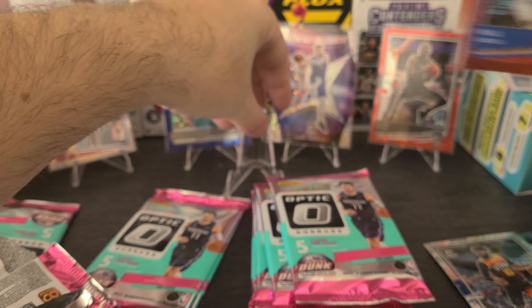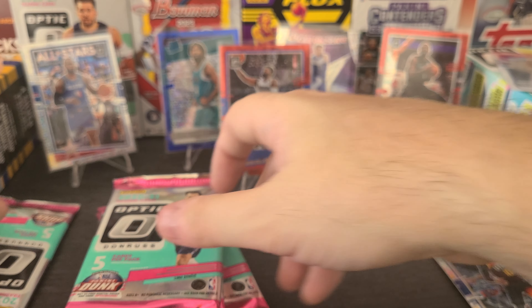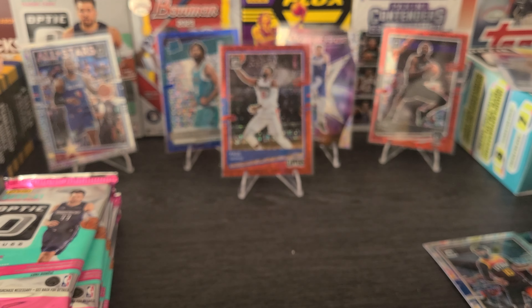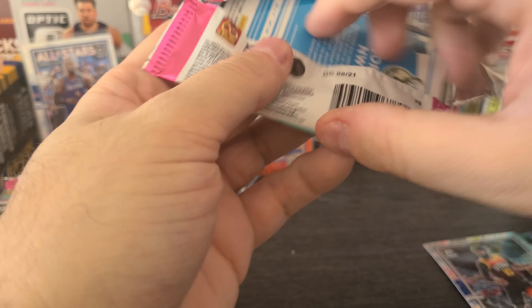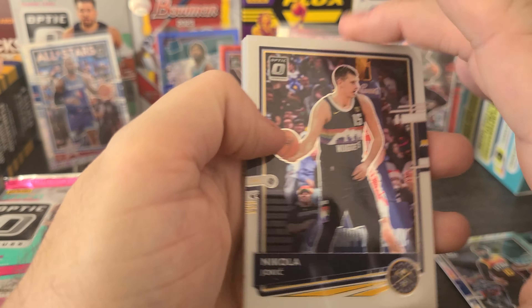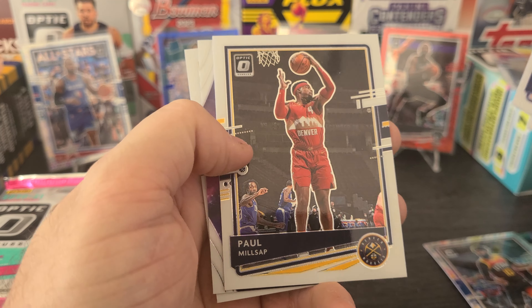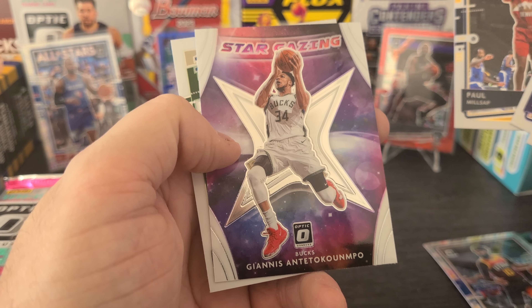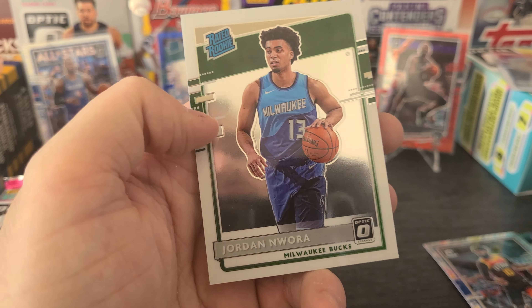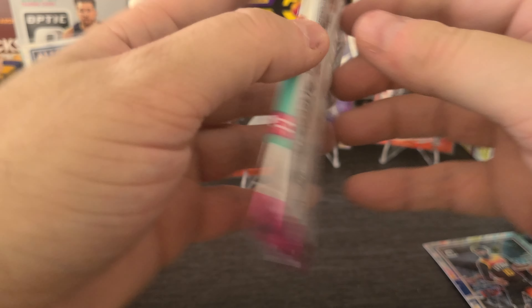We got a couple packs to go here. I'm gonna move some of these over, throw some of these off to the ground to clear up some space. We got Joker! There we go. Mikal Bridges. Giannis stargazing! And a Jordan Noire.